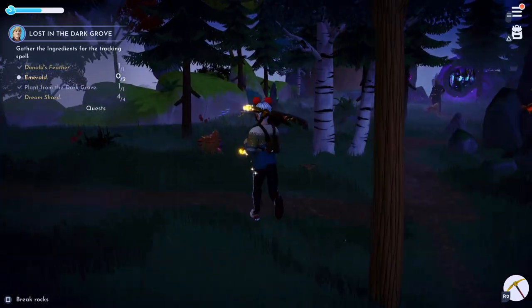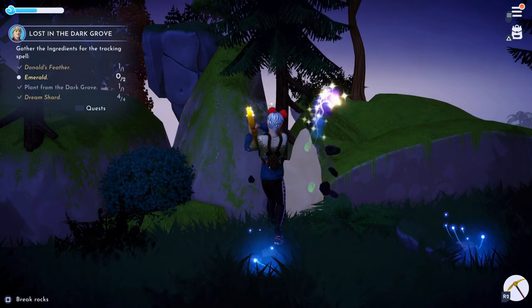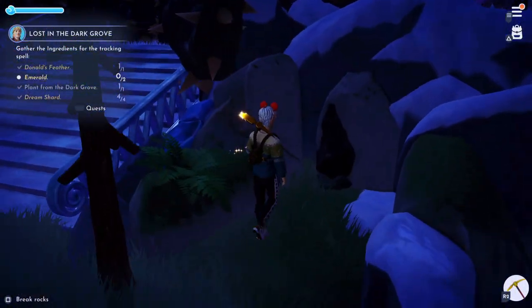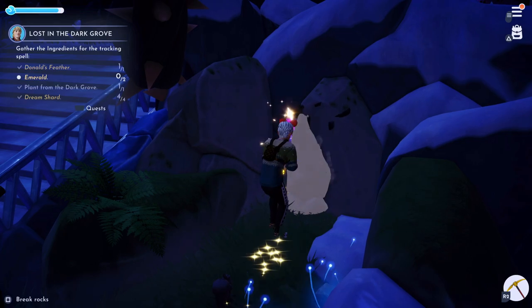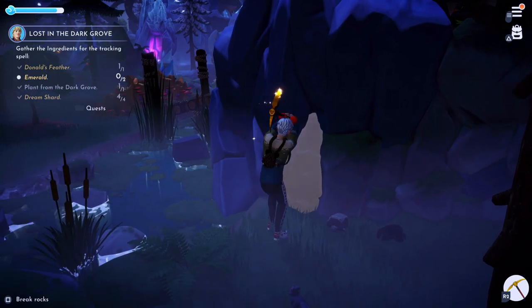Now that we're in the Forest of Valor, you're basically going to find some of these rocks to mine with your pickaxe. I got lucky here as I got a rock full of emeralds right away, but don't worry — all of the normal rocks in the Forest of Valor have a chance to drop an emerald as well. So it's basically just that simple: find this type of rock in the Forest of Valor or Glade of Trust and just mine them away.